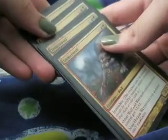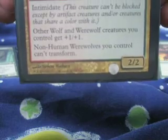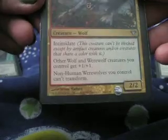And here is the part that I had to redo. Immerwolf — I did not realize just how amazing this card is. So it's a three-drop: one green, one red, one generic. Has Intimidate, which is meh. Other wolf and werewolf creatures you control get plus one, plus one, which is originally why I put it in the deck. Then it's got this bottom ability: non-human werewolves you control can't transform. I originally thought that was a weird printing thing where they were going to make non-human werewolves and then they didn't, so I thought this ability didn't mean anything. But in fact it's so awesome — and I feel like such an idiot, I've been playing this deck for three months and never noticed. When your werewolves transform, they lose the human creature type. So basically if I have an Immerwolf out on the field, my werewolves don't transform back into humans. And I did not know that, but that's pretty awesome.